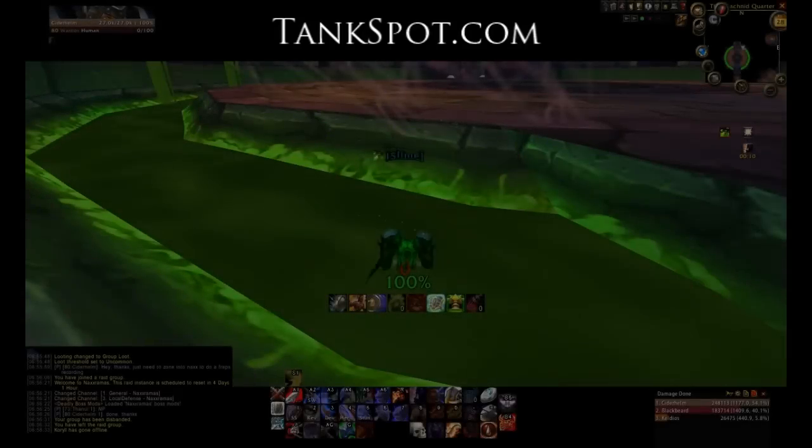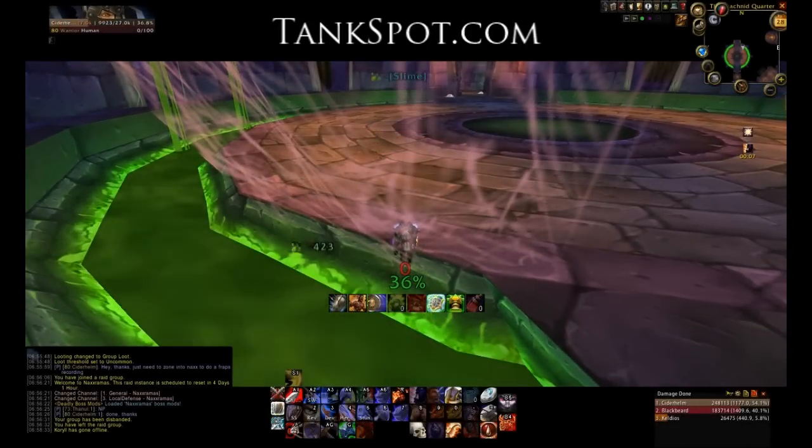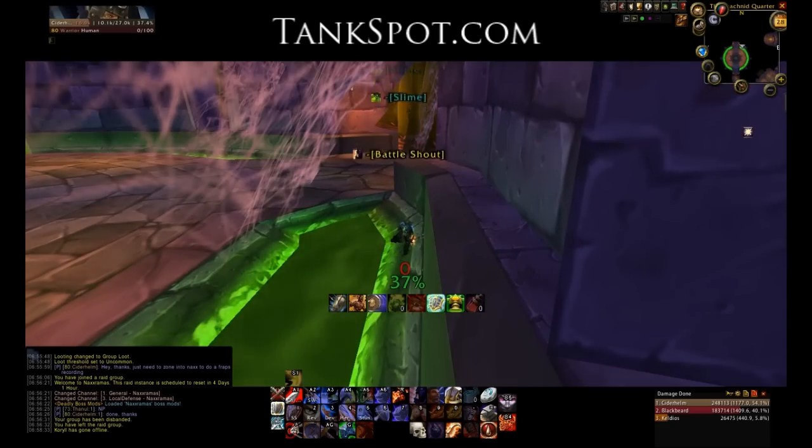Notice the slime debuff. This is why you never want to touch the slime, and no one in your raid does either. It's mostly important for the kiter. If you watch my health, it's dropping down a good 60% and it also does additional damage on top of that.